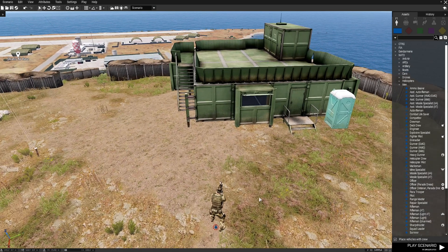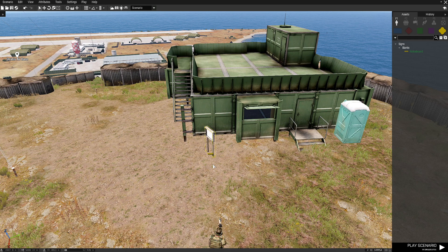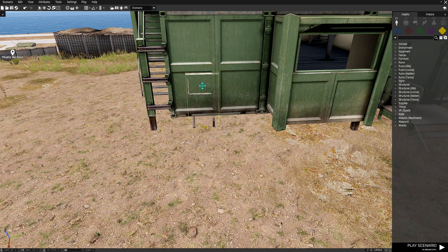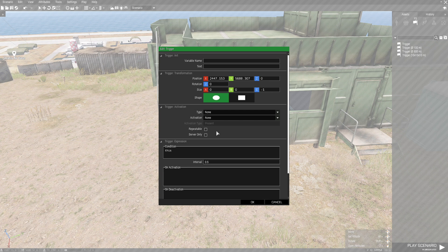That's all we need to do for him. Next we're going to go to props and type in 'notice' — we want a notice board. We're going to use a notice board as a backdrop; it kind of tells us where this trigger is at. Next we're going to choose a trigger without a size, put it in front of the notice board, double click it, and adjust its size — we're going to put five, two, and two.